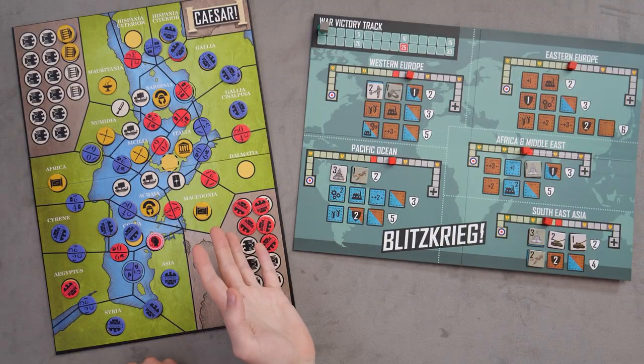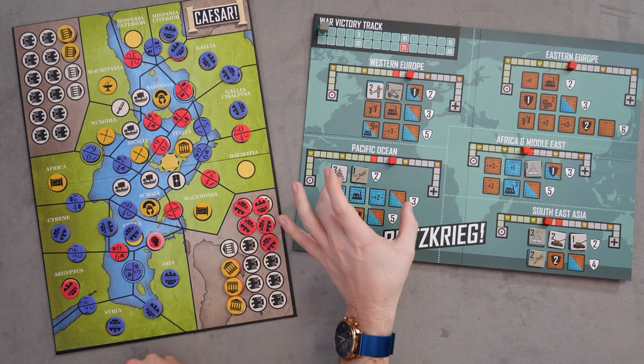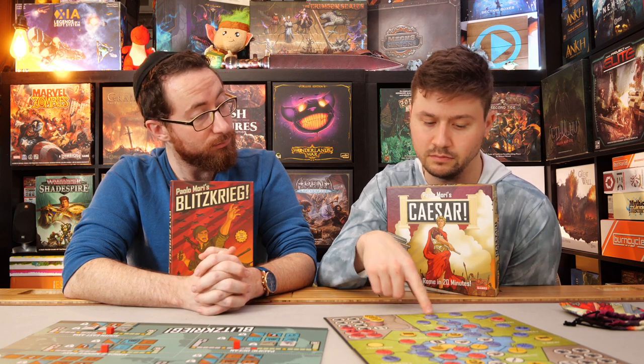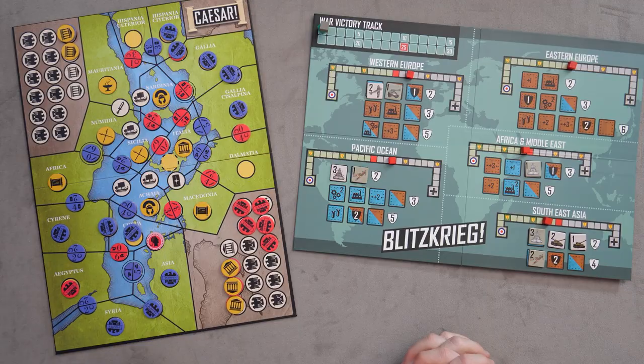I don't feel that strongly about either one — both are totally fine. Color palette is totally fine, they're both fairly laid back. The map is a little better in Blitzkrieg and the pictures are better there too. They might have done Caesar's design to make the colors pop more. I would have liked more of a beige topographical look rather than the flat puke green.